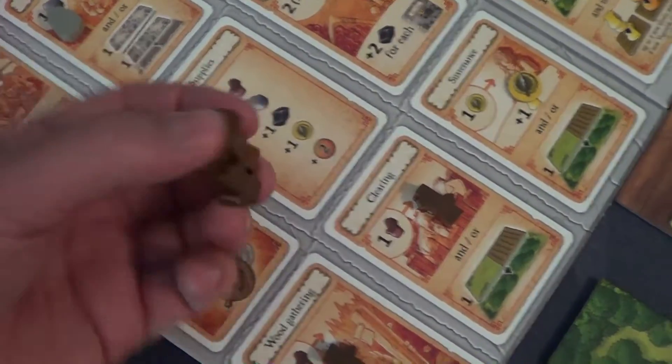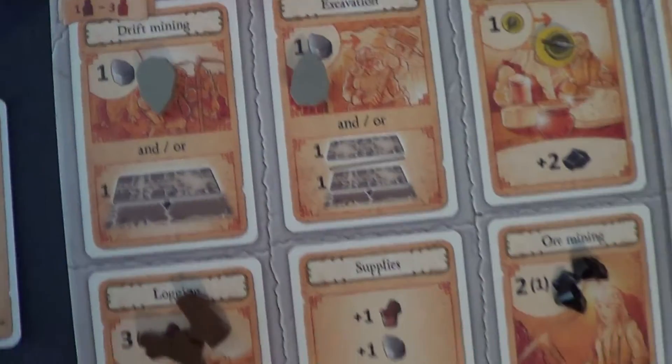If you're familiar with Agricola, this is very similar in that you're just going to be placing your people — flat discs — around the board. They're going to be performing certain functions, collecting resources, and so on. If you're familiar with Agricola, this will be very easy for you to pick up on. One thing I've noticed compared to Agricola is that I'll have all these great plans and then somebody locks me out of the space I needed, and I have to change my plans entirely.